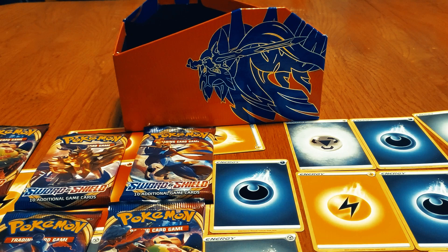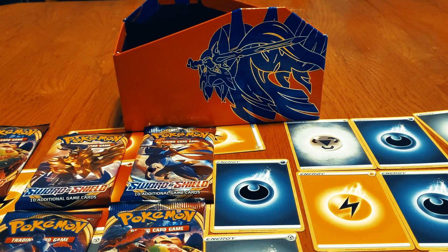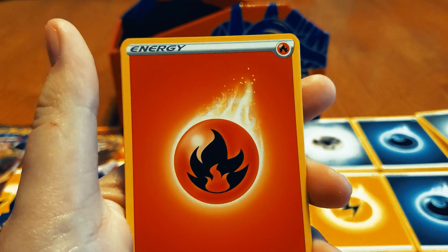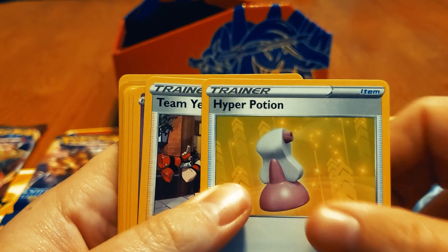We're doing all code cards in this opening, cause why not — let's give back to some people. If y'all want the TCG online codes, that's fine with me, I haven't used them recently. Fire energy — good start, good start. Stun Fist, Hyper Potions again, Team Yell again, Moona.